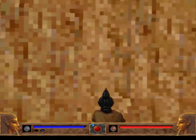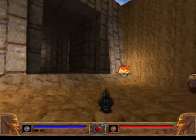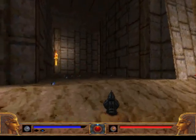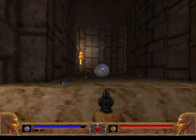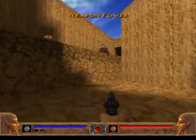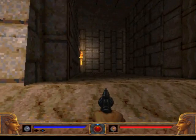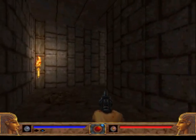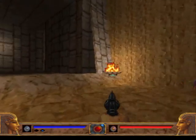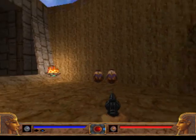Welcome back, let's play Exhumed. Last time we dropped down in here in Karnak Valley. We're in Karnak and our objective is to recover the six mighty artifacts and recover the body of Ramses from the aliens that invaded this land. We haven't seen any of those aliens so far, but we will later on.